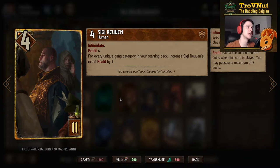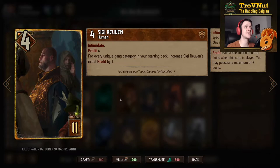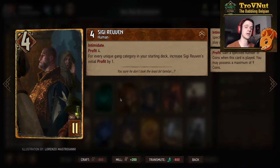Sigi Ruven is the biggest profit man: four power, eleven provisions, has Intimidate so he gains a point whenever you play a crime card, and also has four profit increased for every unique gang category in your starting deck. This deck is set up to have every single gang category, so this card is actually ten profit — meaning he will always boost himself by the excess. Since this is Jackpot, you will always get 14 points for this card.